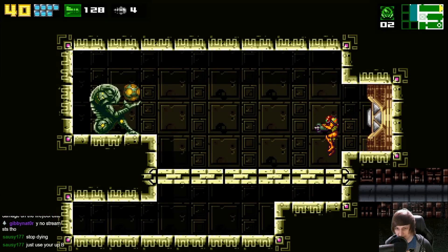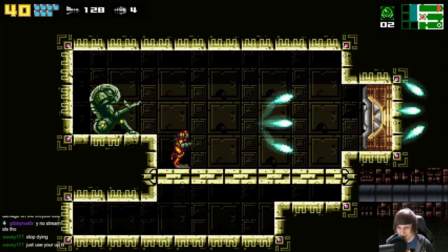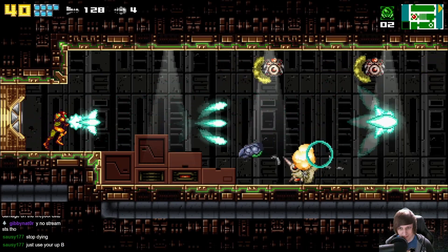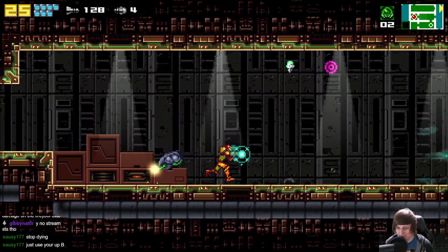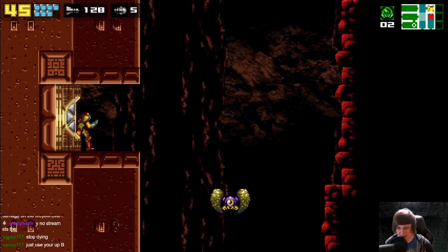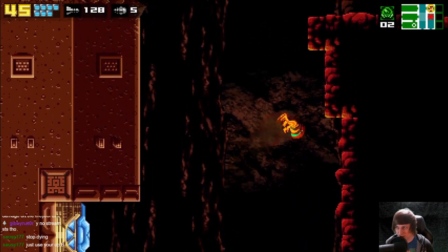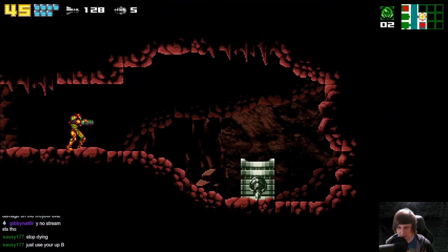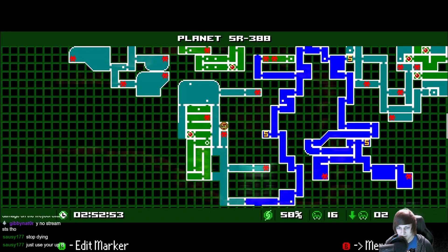Let's just make our way through, get some better gear and then tackle these guys. Beam can now pierce enemies — this is where we have our crazy situation where we destroy everything. Being able to pierce through guys is pretty damn good. Let's check the map once more — pretty much good to go.